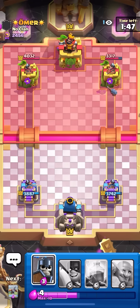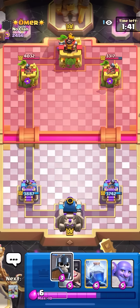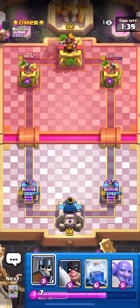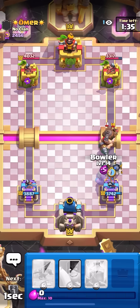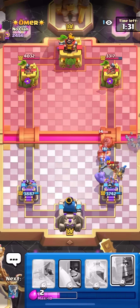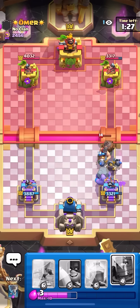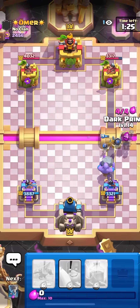This matchup's gonna be very, very difficult. Hopefully I'm able to defend these Hogs without taking too much damage. It's really hard to defend a Hog without a building. Even though I have Tornado, he just outcycles me. There's the Hog - even though I have Bowler as well, it's still gonna be nearly impossible to prevent all the Hog damage. No way! That's exactly what I mean right there - 1 HP and it gets the hit.